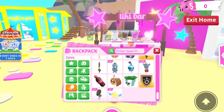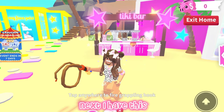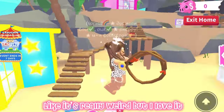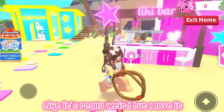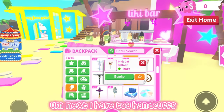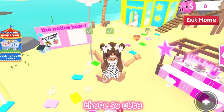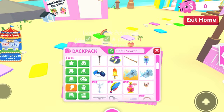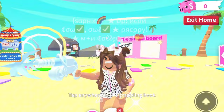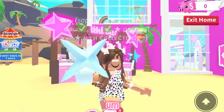This one I love, I use it a lot — I just love the design of it. Next I have toy handcuffs, RGB propeller, pink hat balloon — I love these, they're so cute. I have some frostbite grappling hooks; I love the design of these, I think they're really pretty.